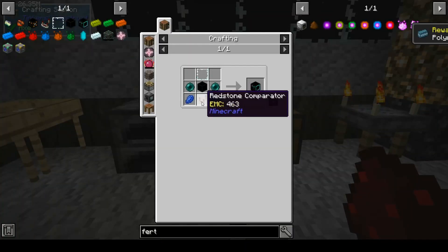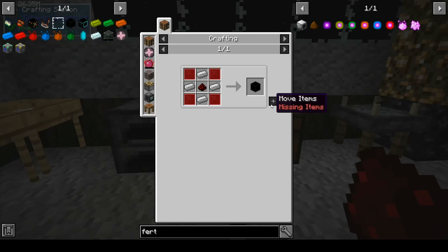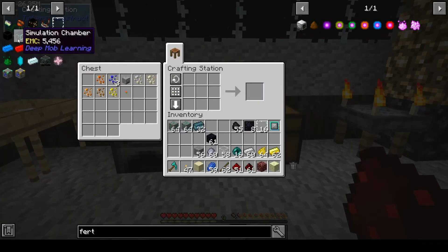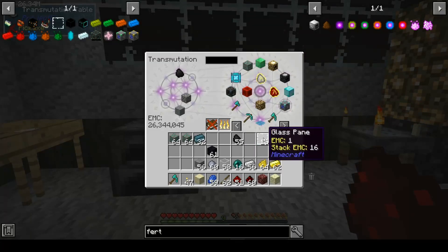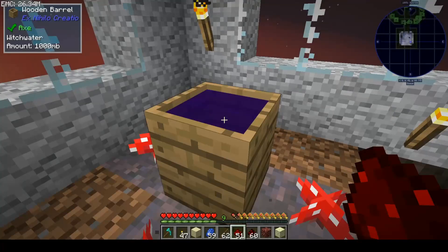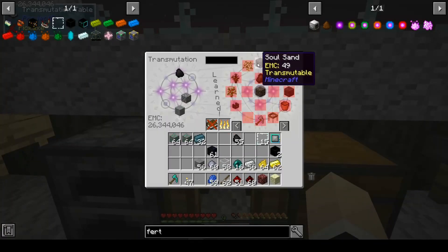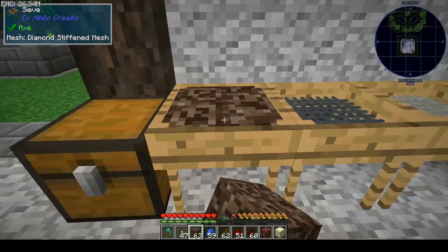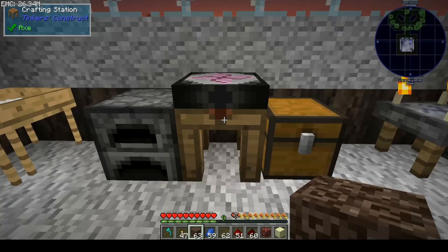We're going to need a second one. Grab that — we can put those away. Let's put one of those in there so we learn it. Do we have witch water? We do. So there's our soul sand. Let's grab the soul sand and sift it. Yes — there's our nether quartz. We only need one.